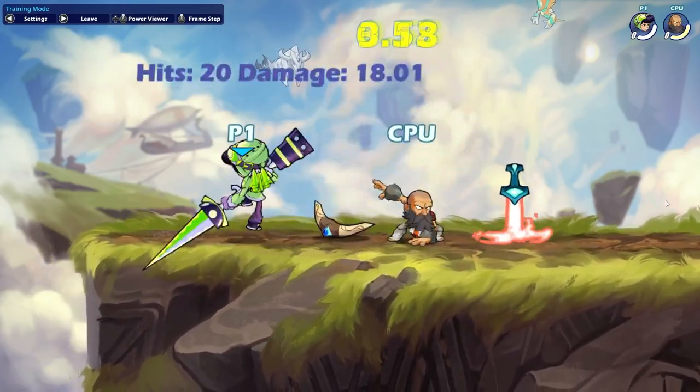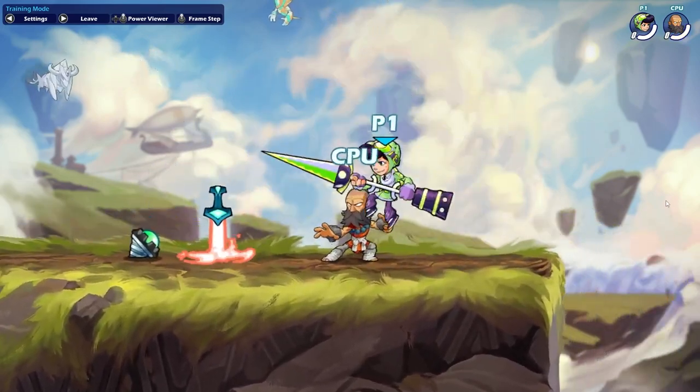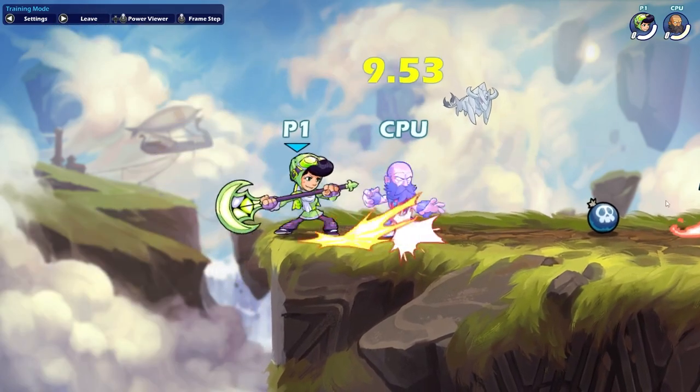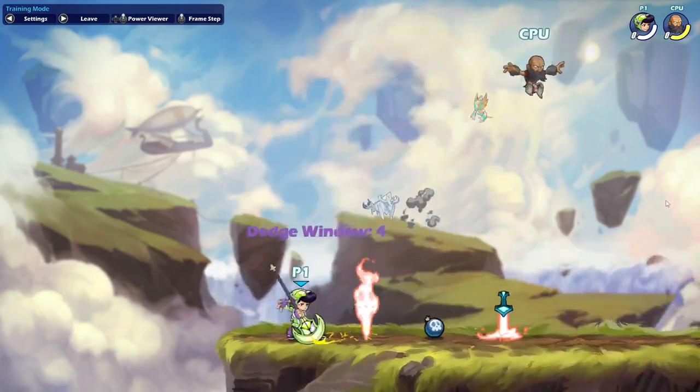On her Lance, D-Light D-Sig is generally a pretty safe option that will catch you a good few options, but unfortunately it's not so safe if they dodge up and in, so be careful. If your opponent is dodgeless and you hit D-Light pretty far away, you can do D-Light N-Sig and there's nothing they can do about it. This'll kill pretty early for you.